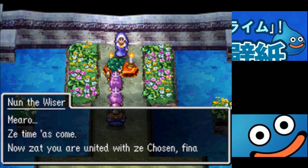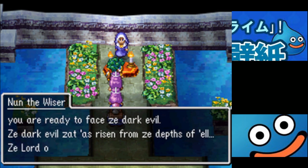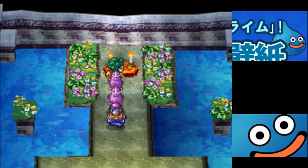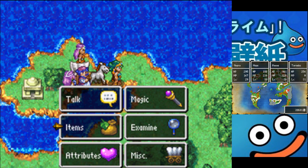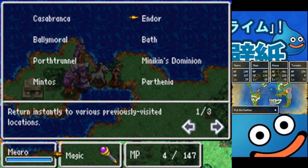A message: 'Mero, the time has come. Now that you are united with the chosen finale, you are ready to face the dark evil — the dark evil that's risen from the depths of hell, the lord of the underworld.' I guess we won't be dealing with He-Who-Shall-Not-Be-Named. Alright, we're gonna go to Endor — I got a little ahead of myself, I'm not supposed to go to the man-mine yet.